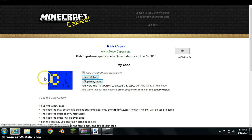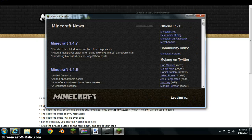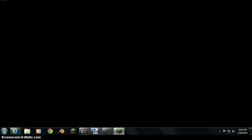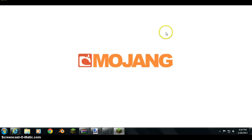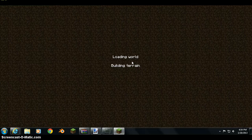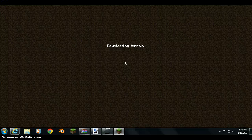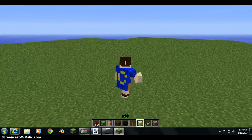I finally got my cape on — as you can see, my cape's right there. Click 'Save Option', then go back into Minecraft. As you can see here, I have my cape on.